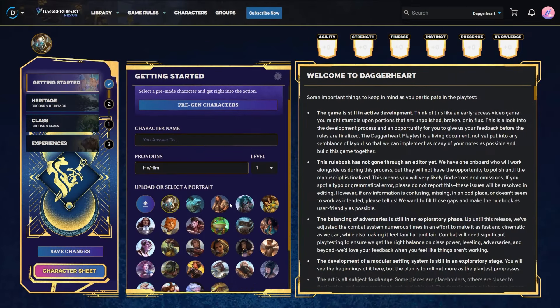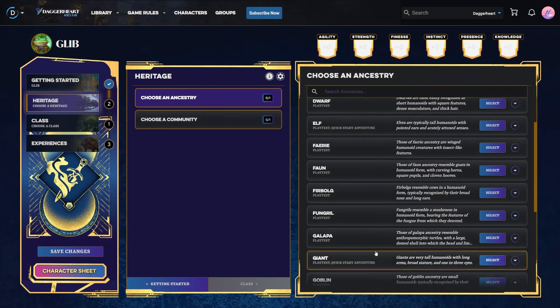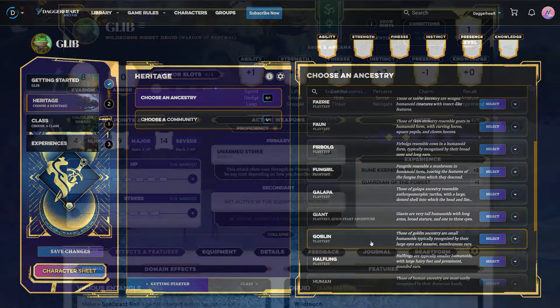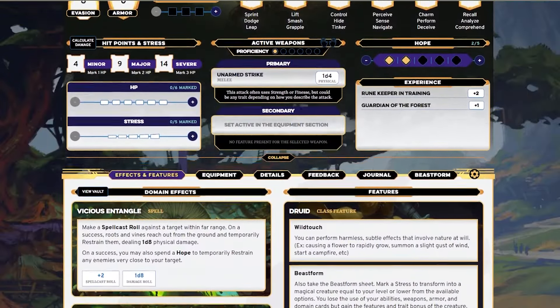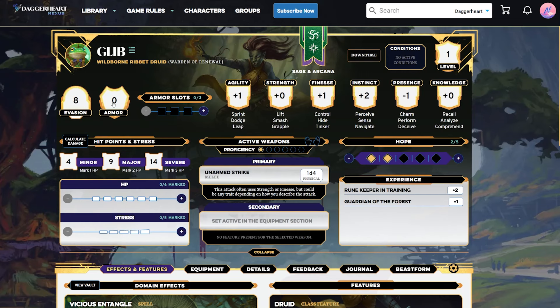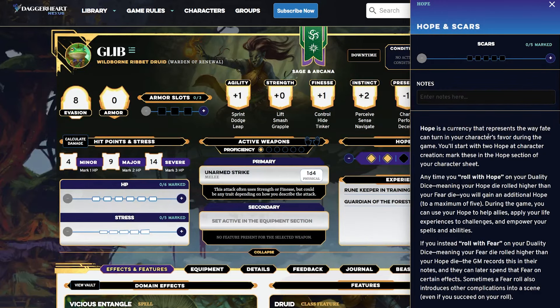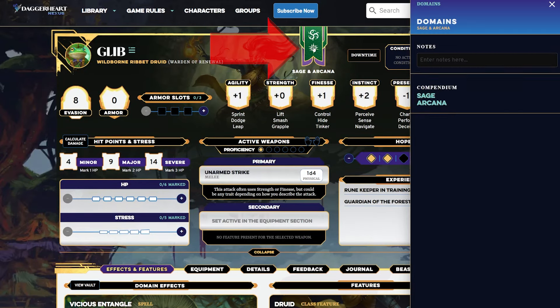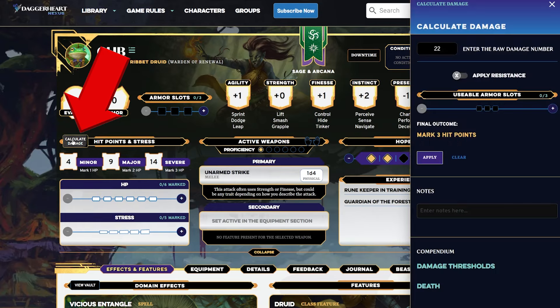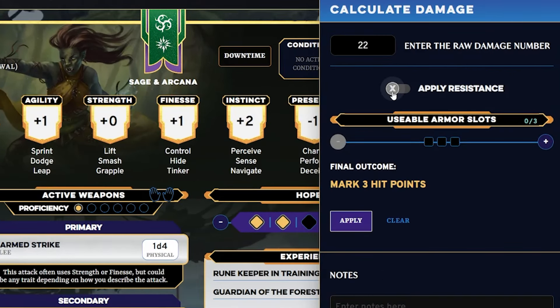Just about everyone in my group made their own characters using Demiplane, and their experiences with creating their characters was pretty good, because Demiplane made it super easy to create a character and manage all of the unique resources used when playing Daggerheart, like hope and stress. You can hover over or click on anything on the character sheet and it will give you any information you need about that feature, class, spell, or rule. You can click to get information about your domain, or have it calculate how much HP to mark off depending on damage taken.